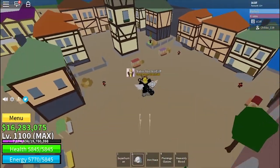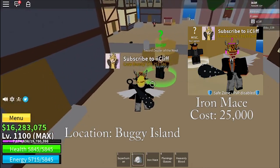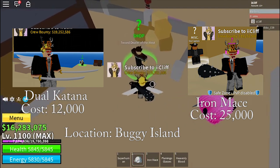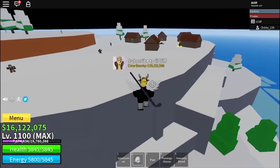The third and fourth swords are located in the Vogue Island. In the Vogue Island, you can find the Mace and the Dual Katana. The Dual Katana costs 12,000 and the Mace costs 25,000 value.